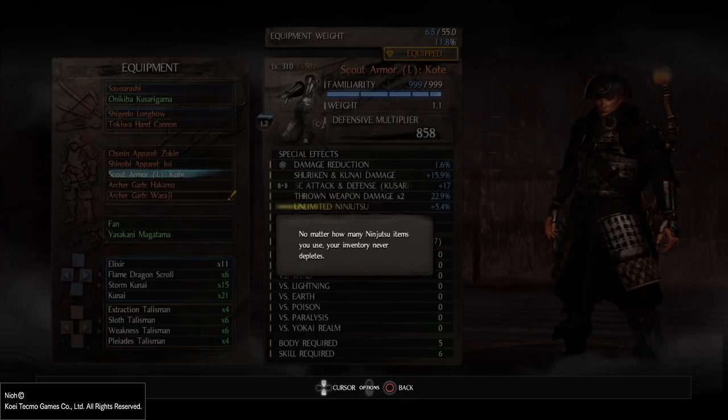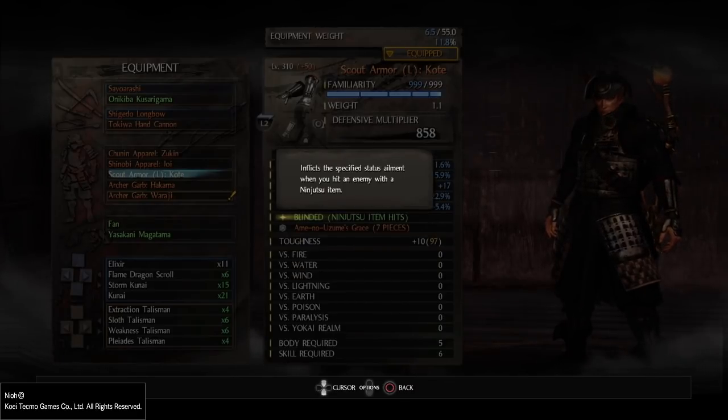So for perfect clothes, you want: shuriken and kunai damage, throw weapon damage bonus, and throw weapon damage x2 on separate pieces. I also have unlimited ninjutsu and 'deep blinded' — which inflicts a specific status ailment when you hit an enemy with a ninjutsu item. There are tons of different ninjutsu item hit bonuses: reduced enemy movement, blinded, lowered enemy defense, and lowered enemy attack. The blinded effect means the enemy is not locked on you and most of the time cannot hit you — ranged enemies will shoot in a different direction.